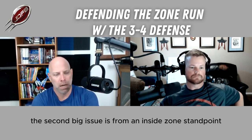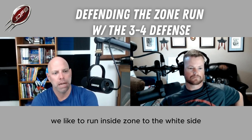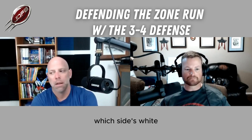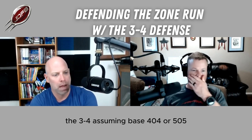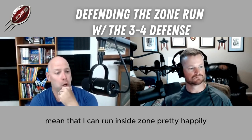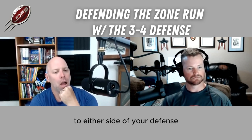The second big issue is from an inside zone standpoint. We like to run inside zone to the white side — white is the wide side, red is the reduced side. So we look at which side is red and which is white. The 3-4, assuming base 4-0-4 or 5-0-5, is a base double white, meaning I can run inside zone pretty happily to either side of your defense.